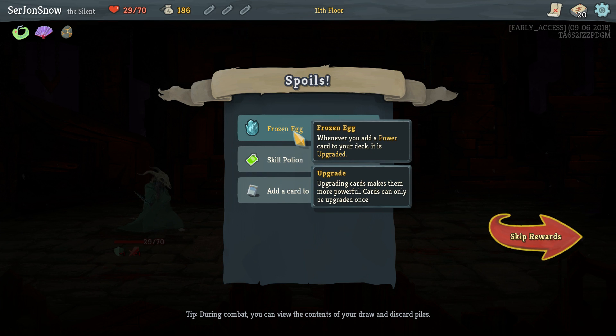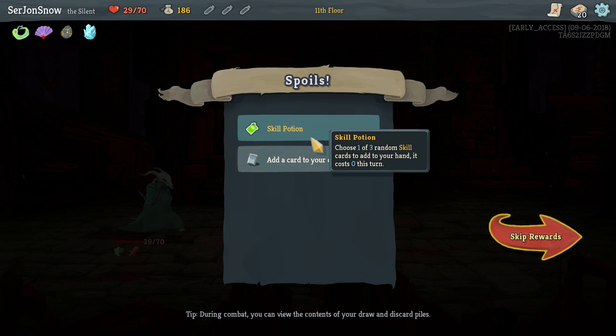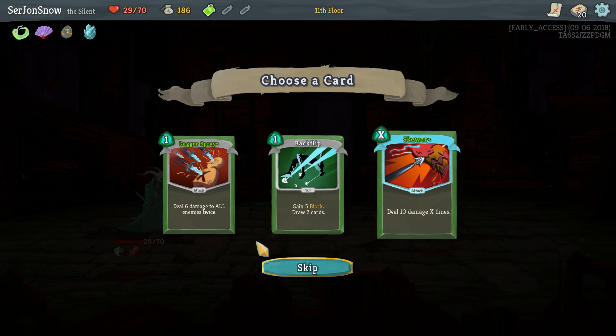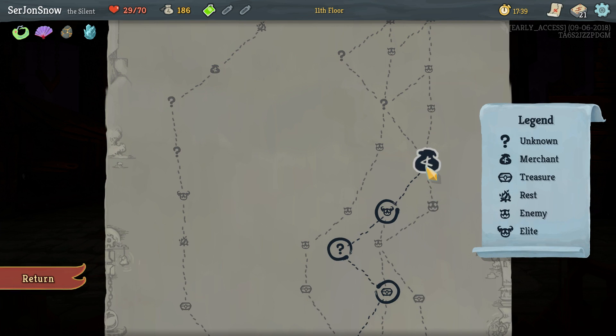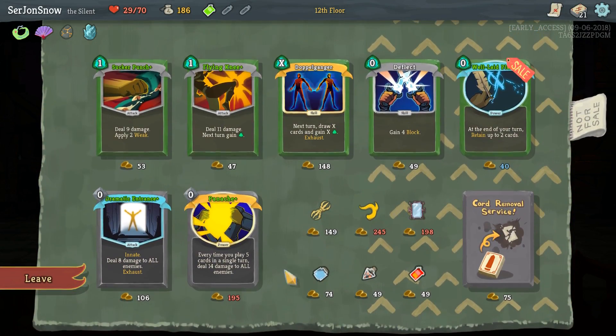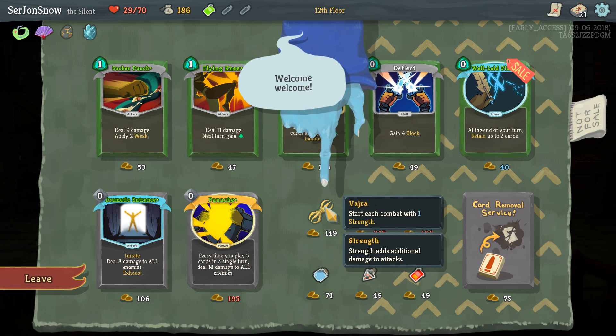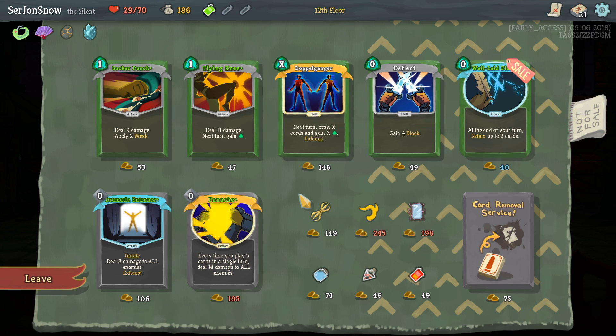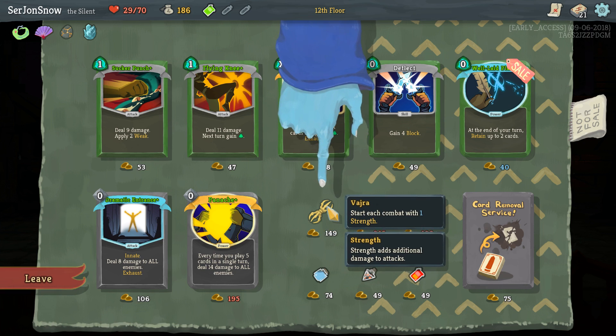There's an egg — whenever you add a power card to your deck, it's upgraded. That's great. Let's take another Dagger Spray — those are great. Merchant — we've got 186, that's pretty good. We can actually grab a relic: start each combat with one strength. Wow. I'm gonna take that.